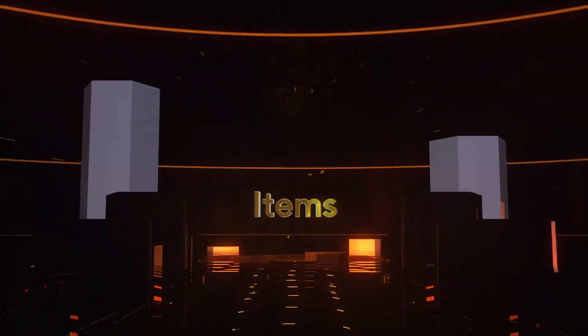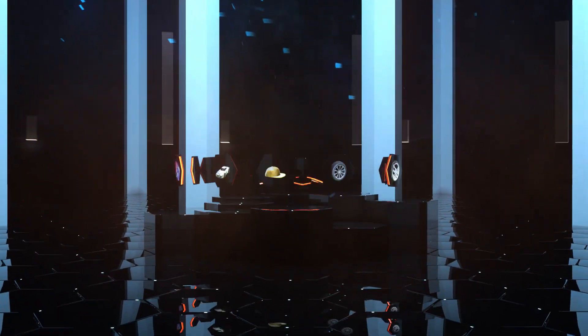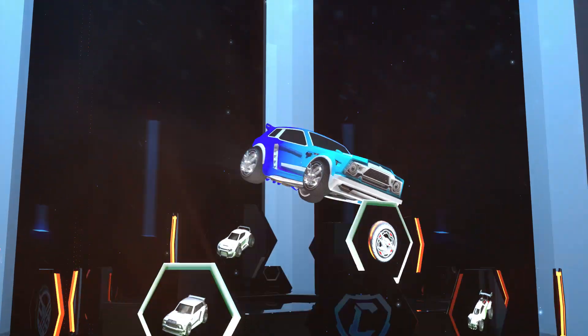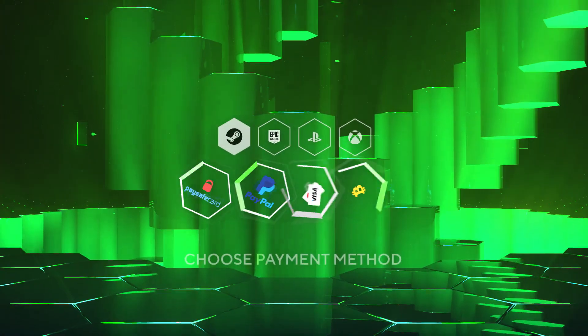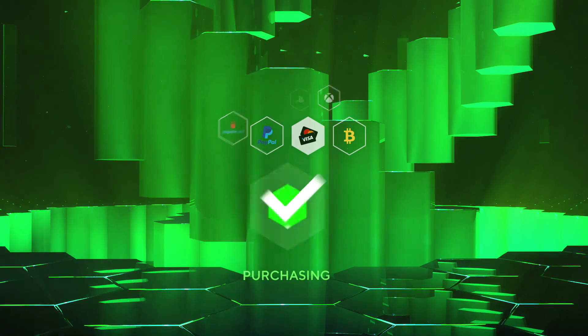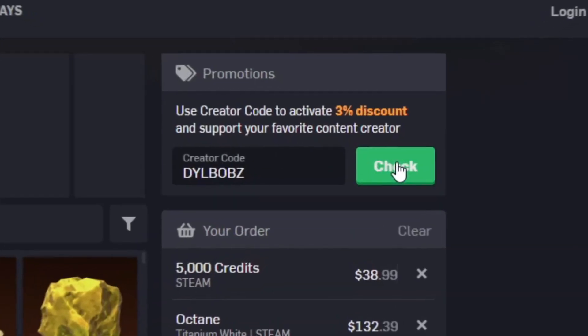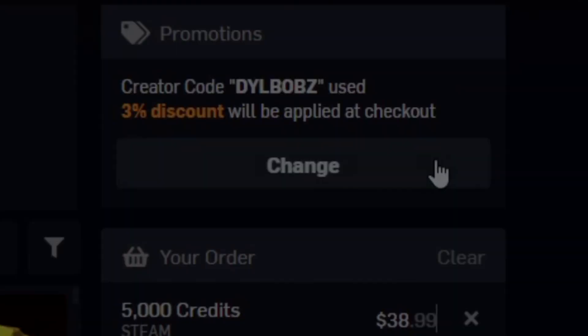It's sponsored intro time! Head over to RL Exchange where you can buy all your favourite Rocket League items. You can do this on a bunch of different consoles and use a bunch of different payment methods. Your items will be in your inventory super fast. It's super simple. Use code Dillbobs at checkout for 3% off. Now let's get on to this video.